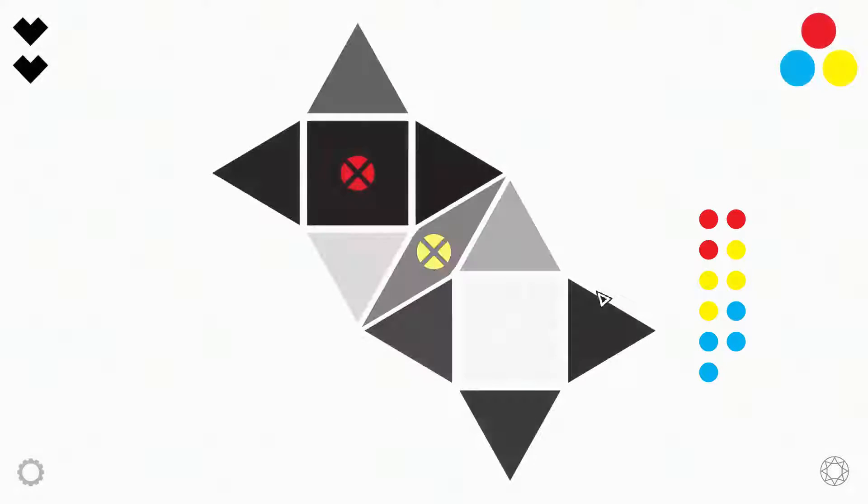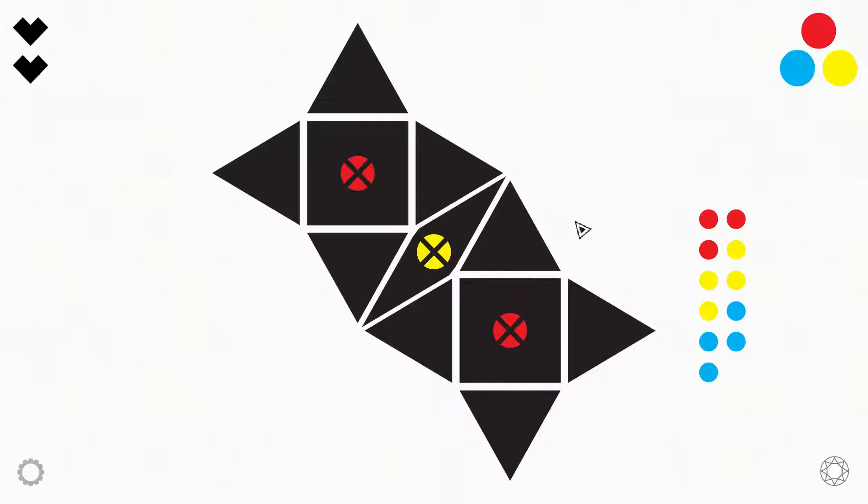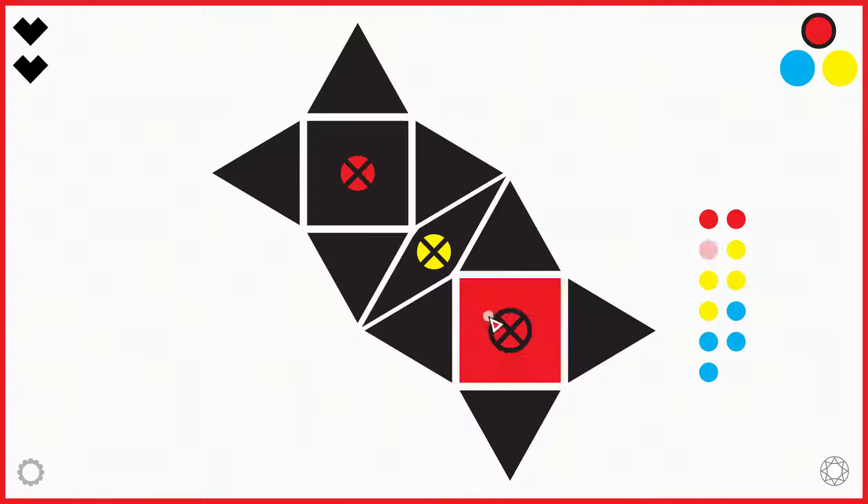A second puzzle. Here I can look at the red blocks and see that most of the tiles are already blocked for the color red. In particular, these four tiles cannot be red, and these four tiles also cannot be red, which leaves only three tiles that can be red. And I have exactly three tiles in the field that have to be red also. So let's mark those three tiles in red.